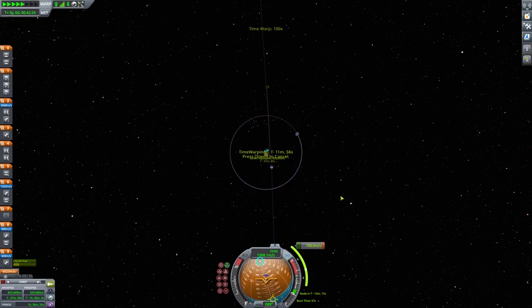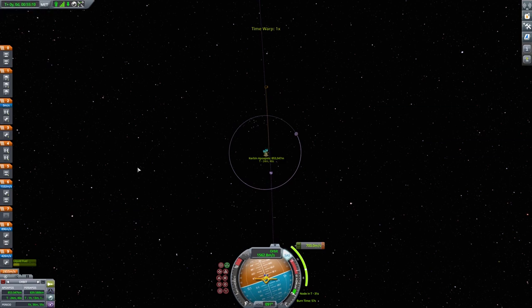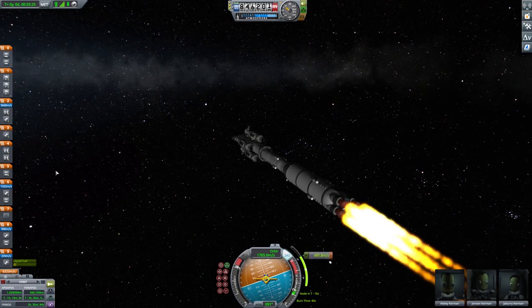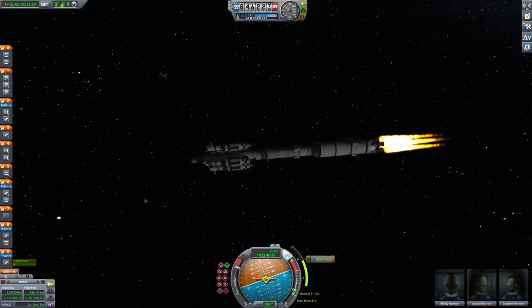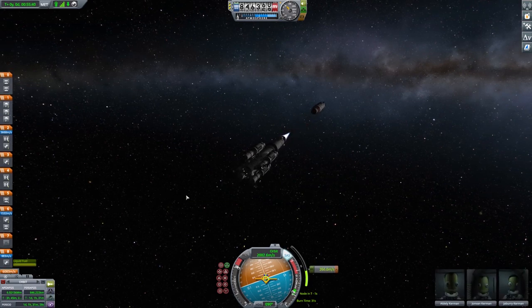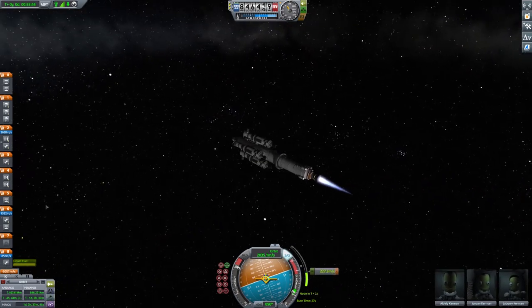Now if we zoom out and take a look at where we are in perspective to the entire solar system, you'll see that we're in a pretty good circular orbit around the sun. There we go — we're doing our burn now, and then we can slowly spiral into Duna. But it takes a lot of fuel. That's the problem. The whole deal with this stupid game is fuel. Everything takes a shitload of fuel. There we go — say bye-bye to that stage.